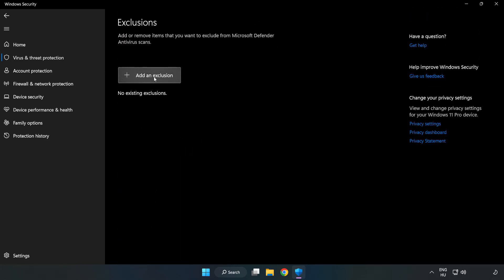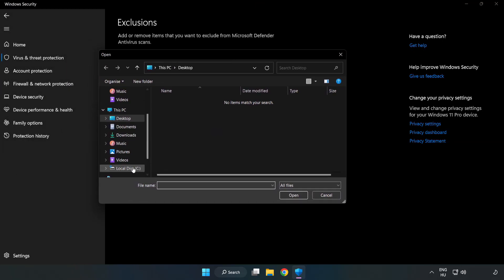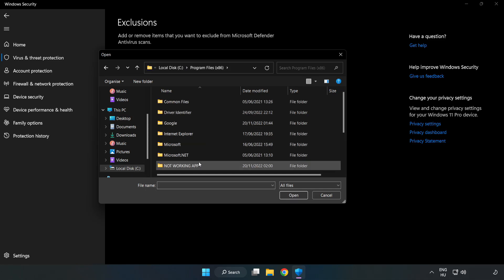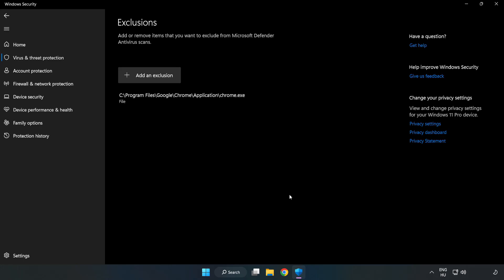Scroll down, click add or remove exclusions. Add an exclusion. Try file and folder. Find your not working application, select and click open.